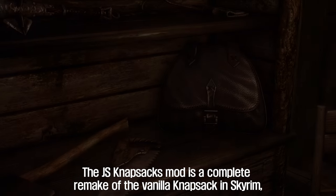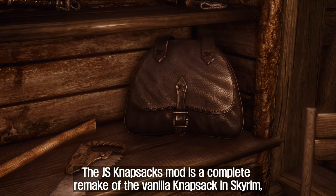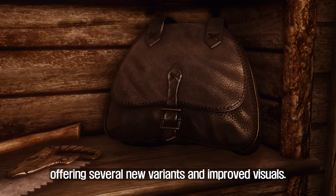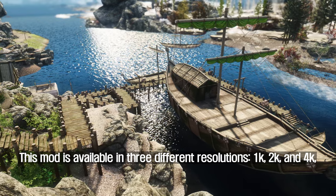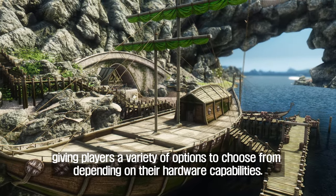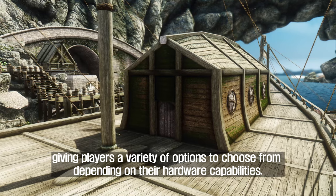The fifth mod to introduce is JS Knapsacks. The JS Knapsacks mod is a complete remake of the vanilla knapsack in Skyrim, offering several new variants and improved visuals. This mod is available in three different resolutions — 1K, 2K, and 4K — giving players a variety of options to choose from depending on their hardware capabilities.